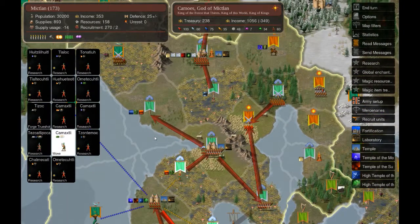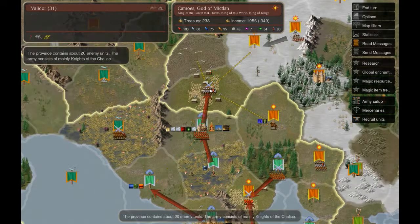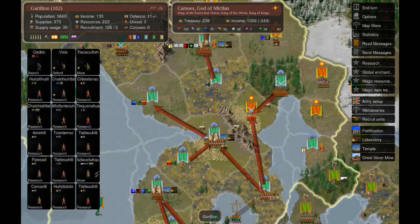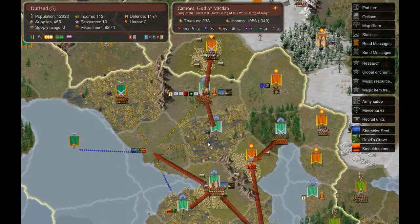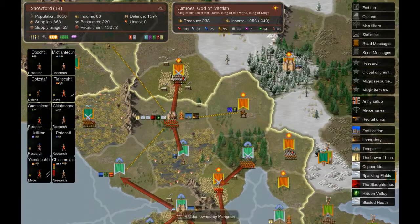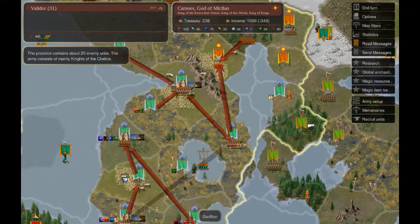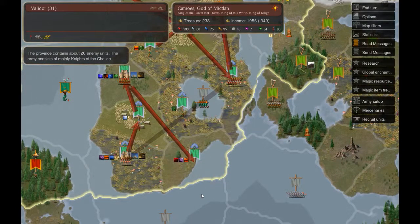Let me show the orders for this turn: moving one army out of this castle to take back this province, this army will try to intercept the enemy with the help of another one - combining both armies - and moving one army from here to over there. Those are our three main army moves. Hopefully Oceania won't attack here, but we'll defend and push out again. The goal is to keep Marignon occupied by taking this farmland province - with our adjacent fort we get significant income from it.